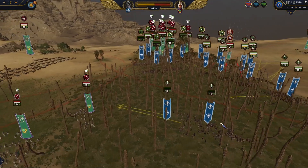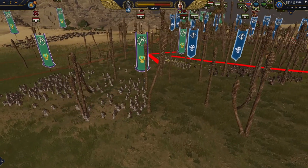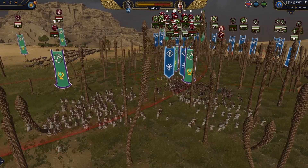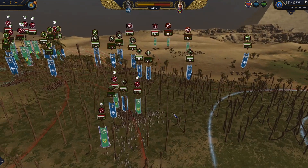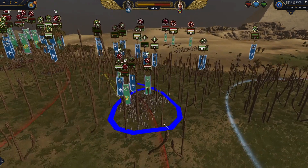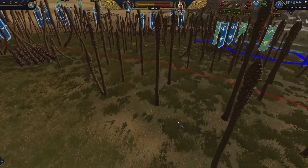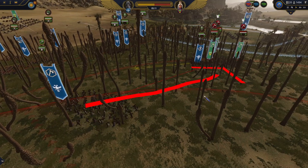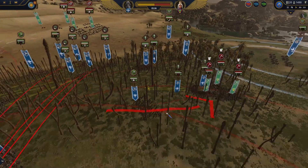I thought maybe I'd go to flank on my own, but to my surprise I was ambushed by this flanking force of Egyptian Axemen. Thankfully, this is just a small blob, and if I can hold long enough, that might be great. It's very good if you can also use spare units to help with this, so you are not going to get flanked or wrecked.